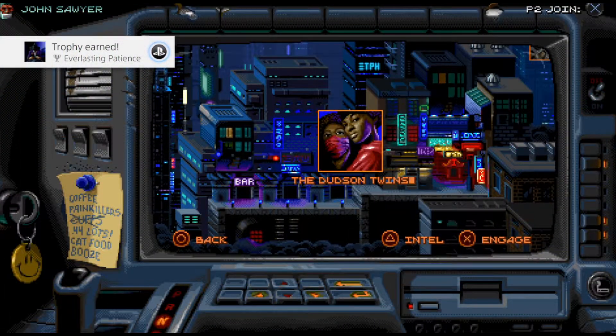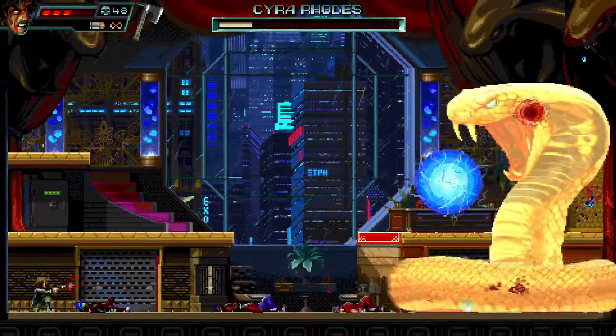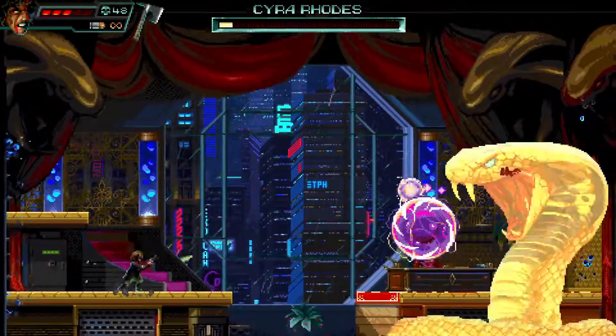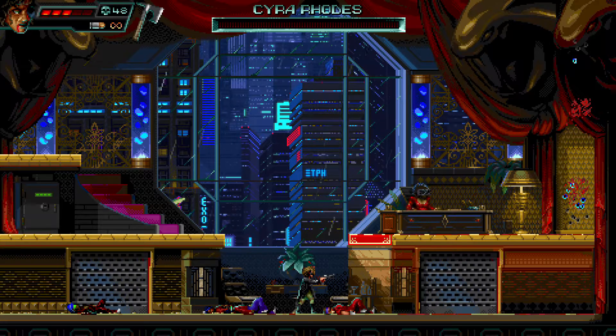The game is divided into four areas controlled by different gangs. Each area features five levels culminating in a showdown with your bounty. As you progress through the level, various guns and grenades will be available to equip. In each level there are three medals to achieve: kill all the enemies, find all three hidden stashes, and complete the whole level without dying.